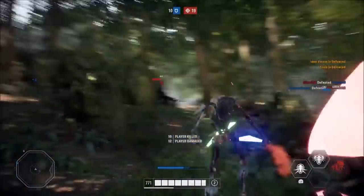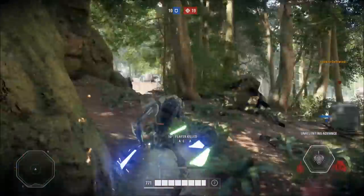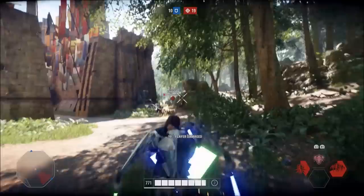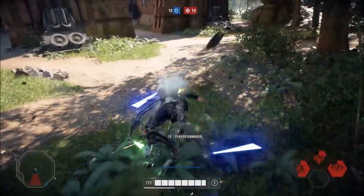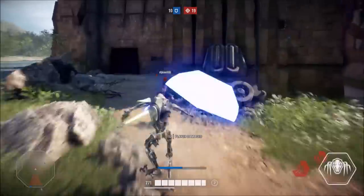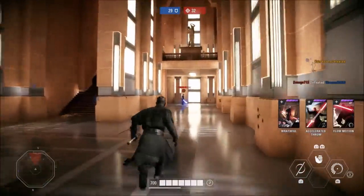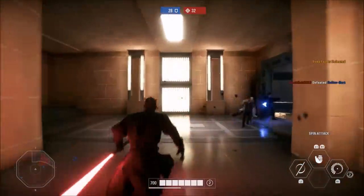We're going to jump right into these combos. I've got 5 combos on the light side and 5 combos on the dark side, and we'll just alternate between each one as we go through. We're ending it on a disgusting combo with Darth Vader, so be sure you stick around until the end for that, because it's mean.